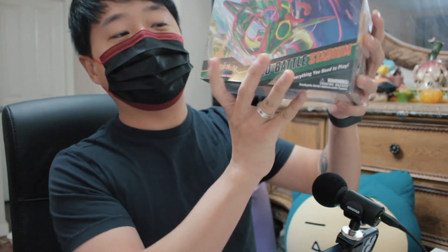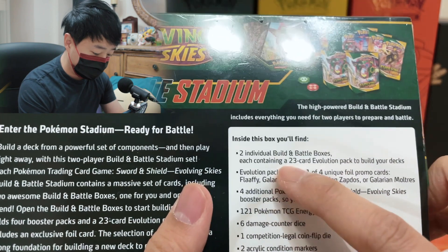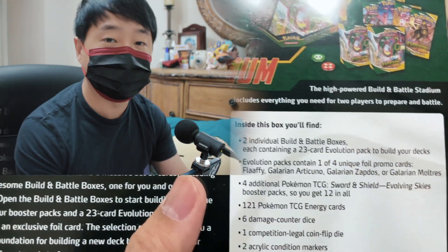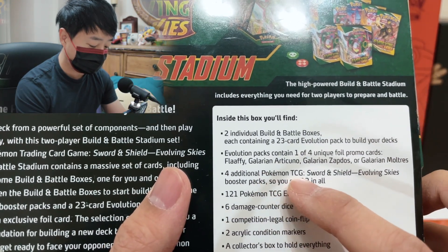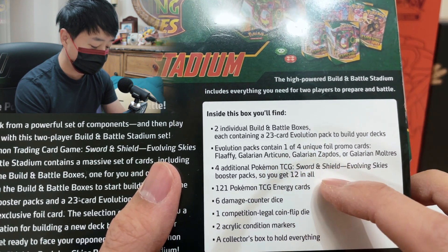That's actually where the channel started. What I have here today is the Build and Battle Stadium. The product includes two individual Build and Battle boxes, and each Build and Battle box has about four booster packs and one of the four promos. You also get an additional four booster packs, so that's a total of 12. And we got another promo — I think that's three promos.